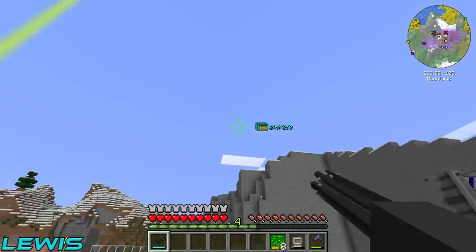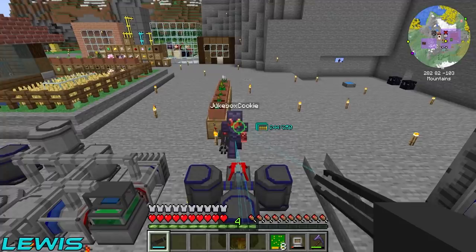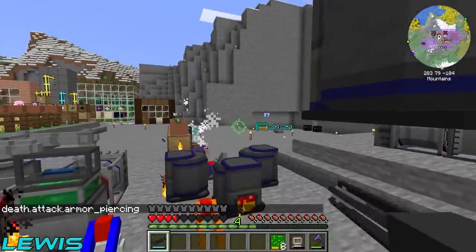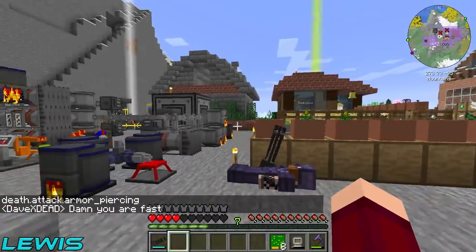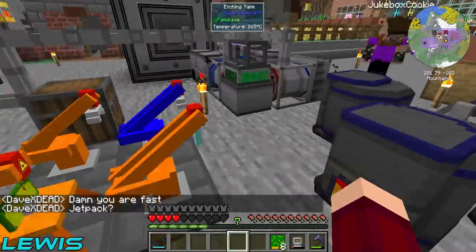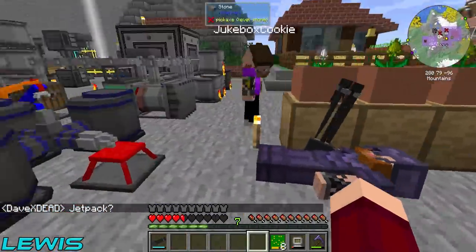Welcome back to Delivery Inc. In the last episode we made some awesome miniguns which do a hell of a lot of damage and absolutely wreck people off the face of the planet. We also made some more unassembled PCBs so that we can make some advanced PCBs.